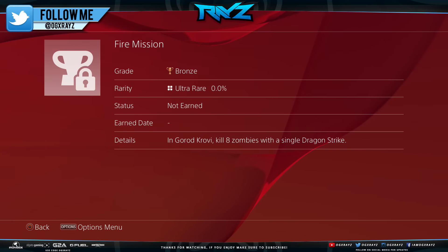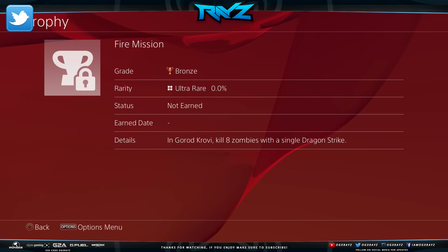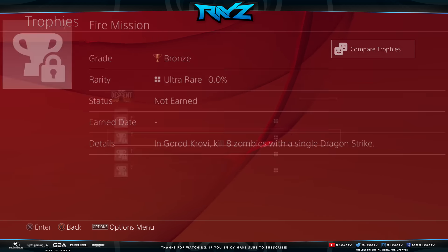Fire Mission in Gorod Krovi: kill eight zombies with a single Dragon Strike. Dragon Strike is apparently like the G-Strike on Origins, where you place it down and a dragon comes out of nowhere and just destroys them.